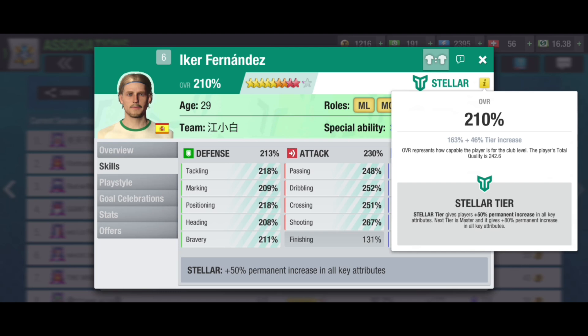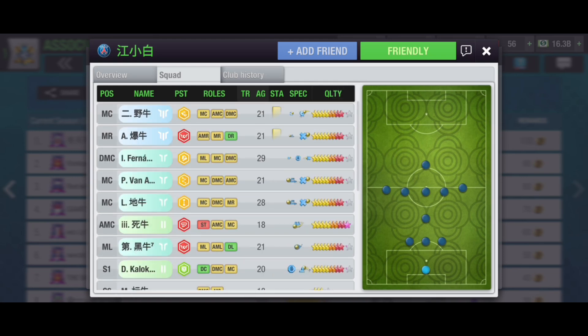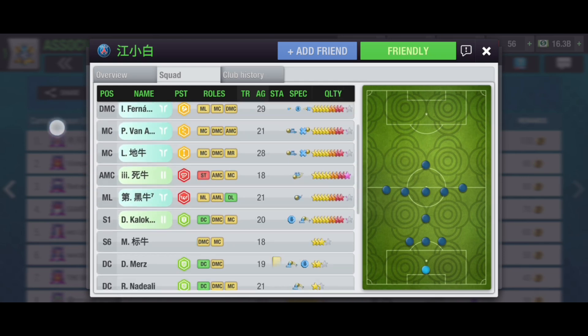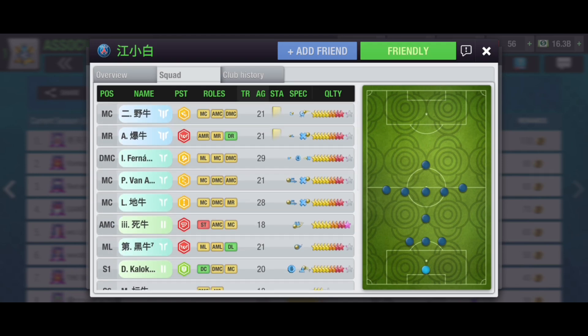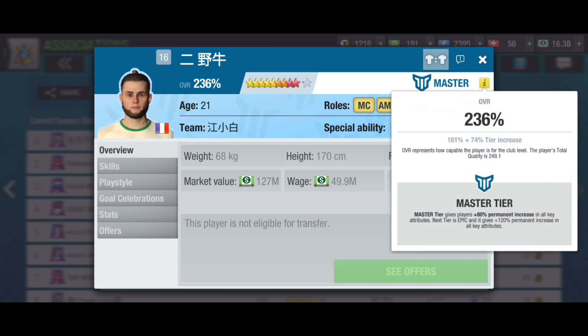To make a player reach at least the first tier — Rare — you need to train that player to 180%. Without reaching 180%, you cannot make a player Rare. Most of the players in top associations are at 180% to 200% or even higher. Some players are at 236% — can you believe it?